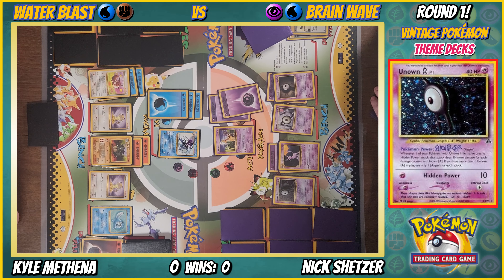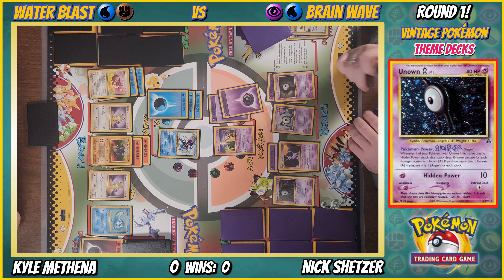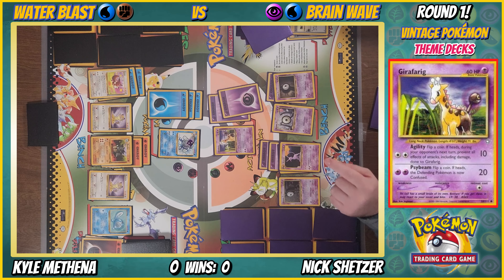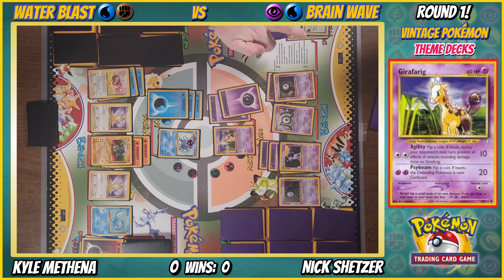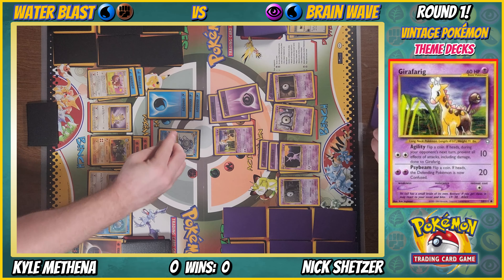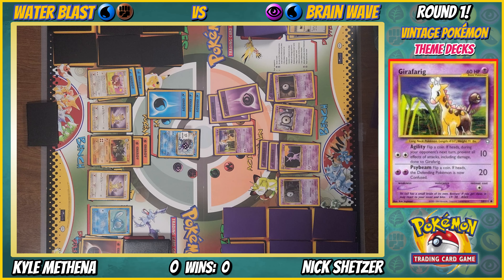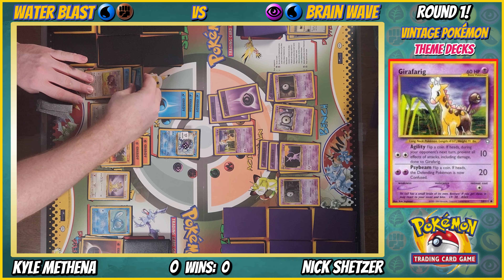Unown A — ooh, it has Anger, does 10 more damage for each damage counter on Unown A. Not great but not terrible. Psychic energy onto Espeon — getting scarier. Psybeam — confused! Drawing a card. Energy on Eevee, just because he's that kind of guy.